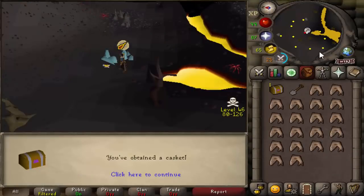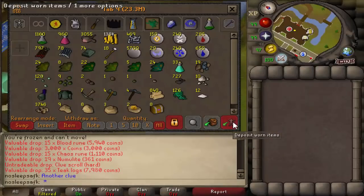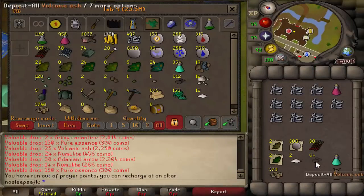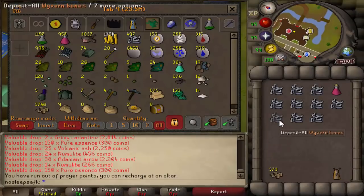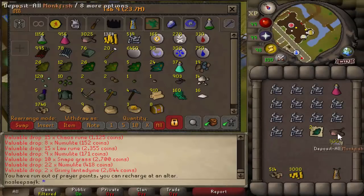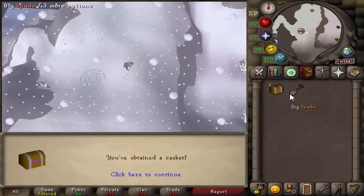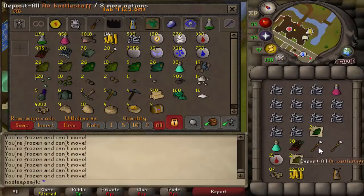Dragon Scimitars are okay too — I used one for a long time on my iron man. But if you want the fastest kills per hour, which I was averaging about 65 to 70 with the Dragon Hunter Lance, then you should go with that. Not everyone can afford one, but if you can, it is definitely worth investing in for wyverns or dragons in general.